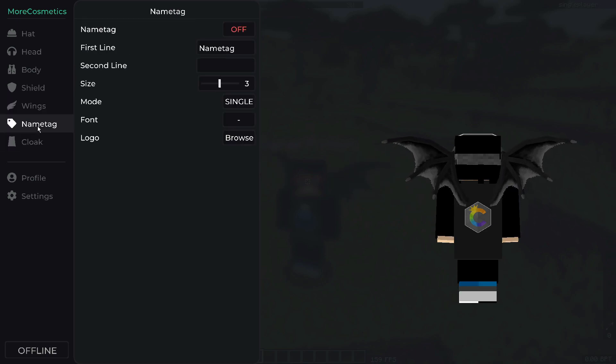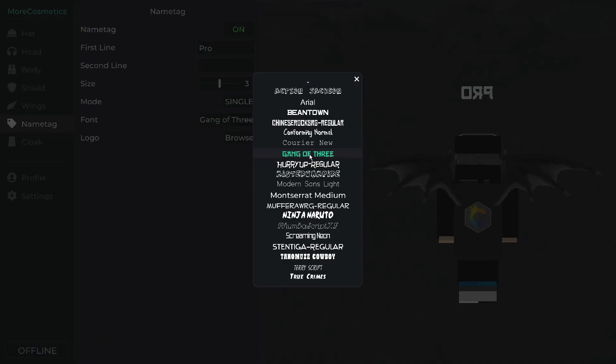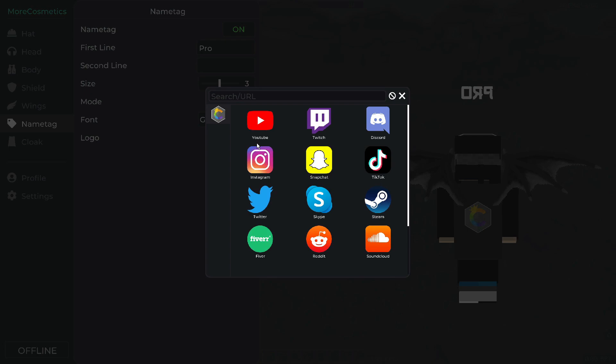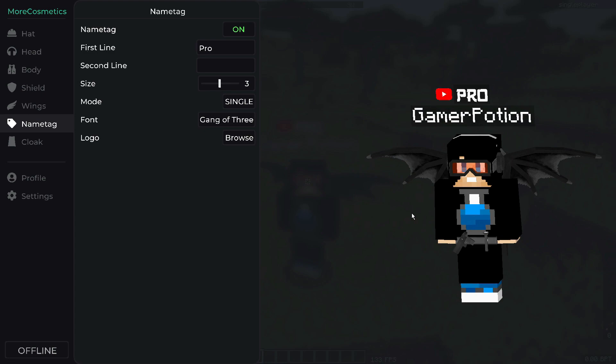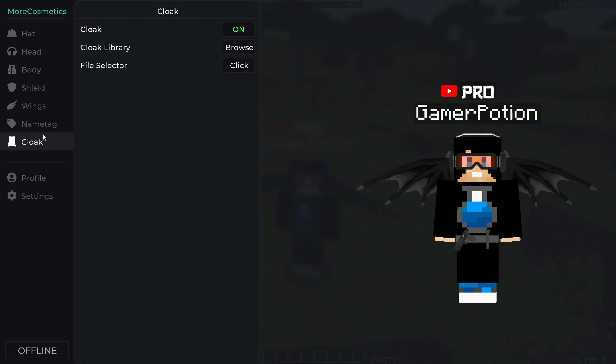Let's also change the name tag. By default it may be switched off, so go ahead and select on. You can then type text in the first and second lines — I'll type 'pro' on the first line. You can change the font to something different, and also choose a logo. I'm going to click the YouTube logo, and as you can see my character now has the YouTube logo and the first line with the special font applied.